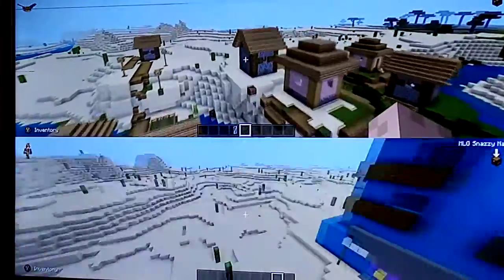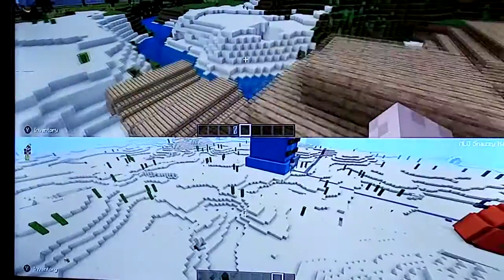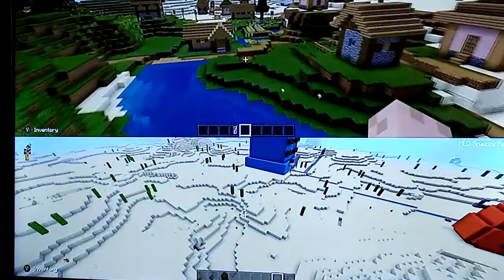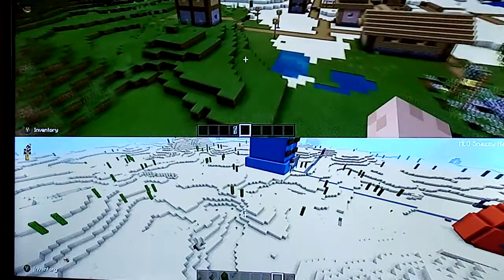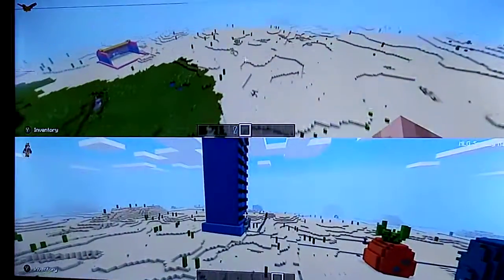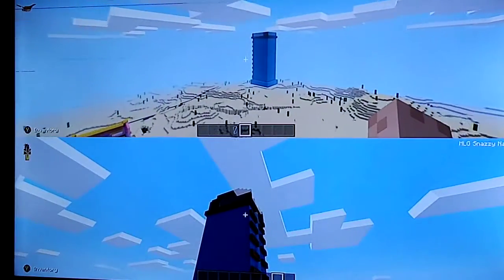Over here would be different versions — another version of the Krusty Krab. There's the Krusty Scanner too. Look at all this! This is how you fly — like a box, dude.